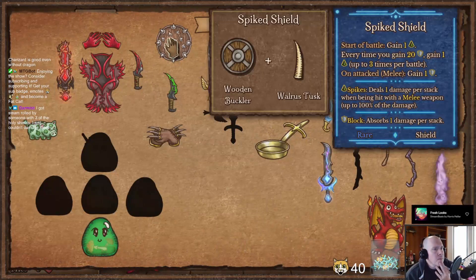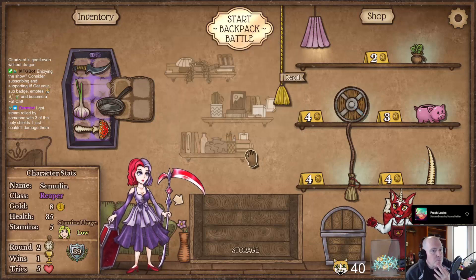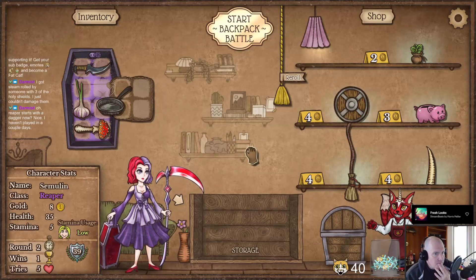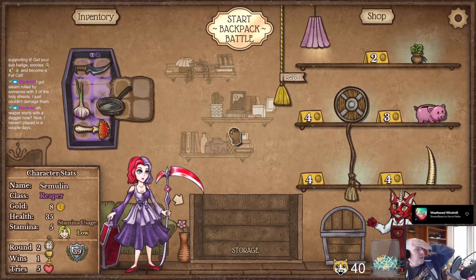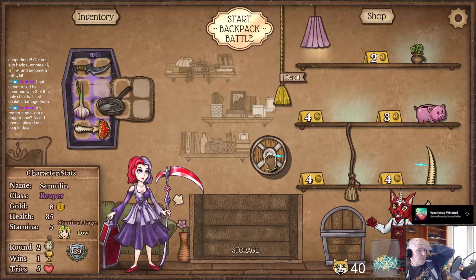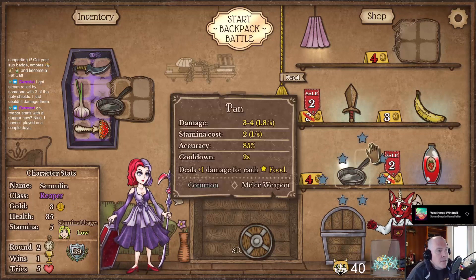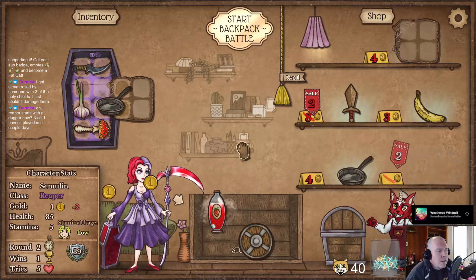Did they change the Spiked Buckler? You gain one armor every time you're attacked — it's kind of just worse than the Buckler, isn't it? They just changed it. I'm trying to decide if I want any of this. Because we could play the Buckler. Even with it getting nerfed, I think it's probably worth doing. I do want the bag space, but not enough to lock it off sale.